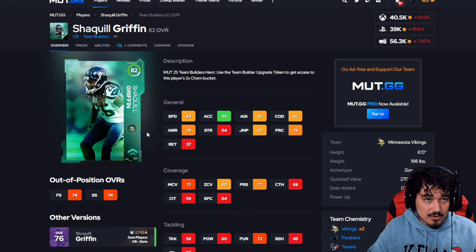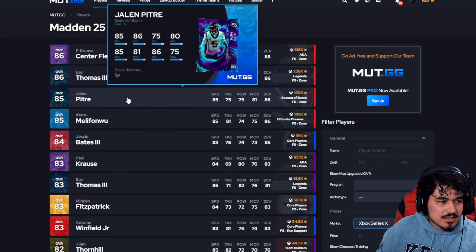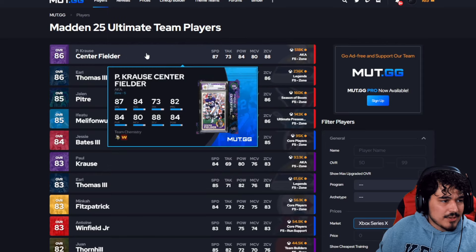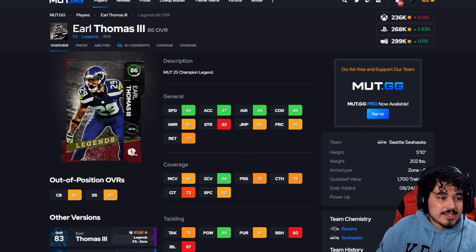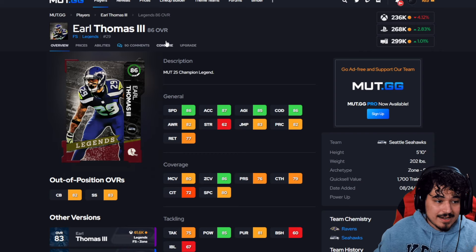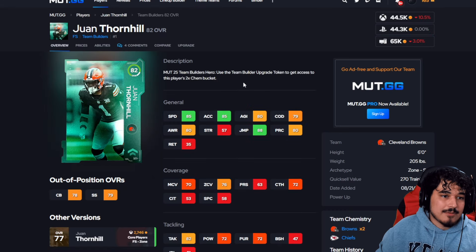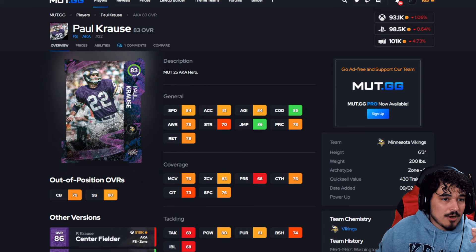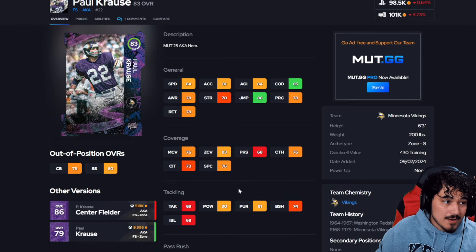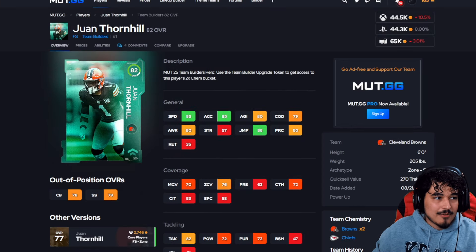At free safety, high level is the Center Fielder card — in my opinion the best at the position right now. Then Earl Thomas, who can also play corner in the new head-to-head house rules mode, with over 80 man and 86 zone with good hit power. I went and got the Center Fielder who's noticeably taller. For low level I have two guys: Thornhill at 6'0 with 85 speed for a lower-end option, and Paul Krause for almost 100k — 83 zone, 84 speed at 6'3, solid against the run for a free safety.